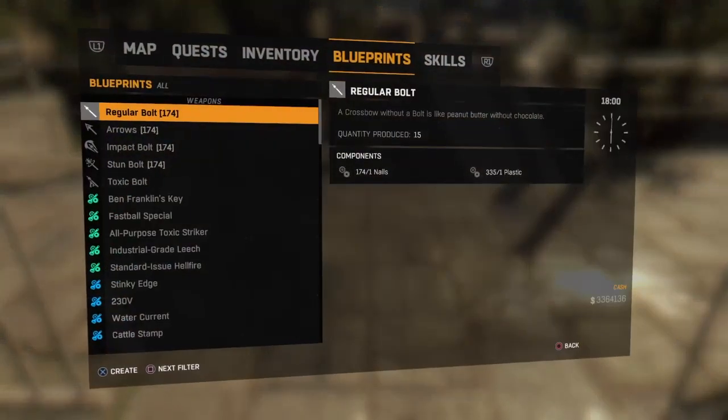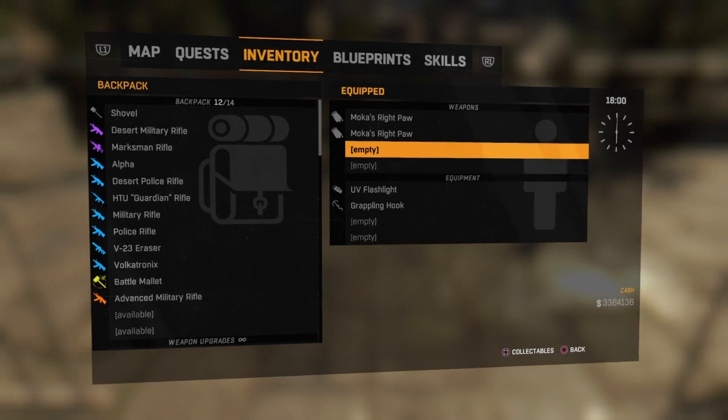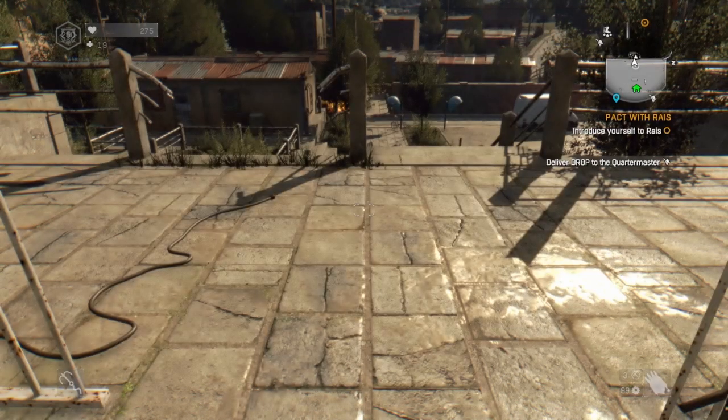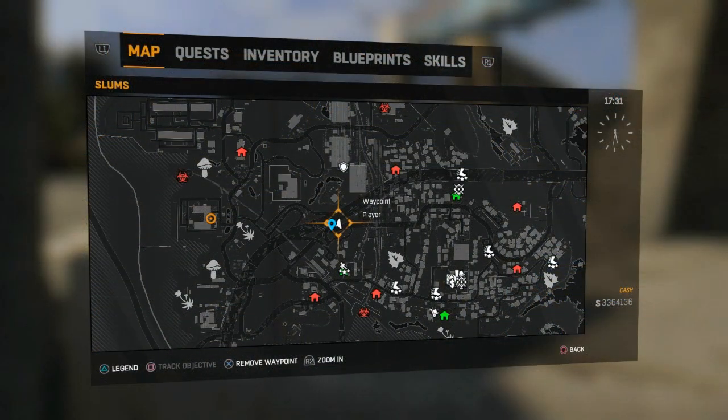The stats on that, just to show you: go to inventory, Mocha's Right Paw developer blueprint — damage is 292 and it has three repairs. And this is where you find the blueprint, here's the map location.